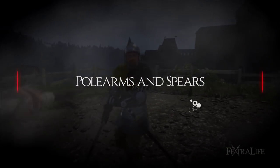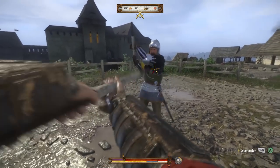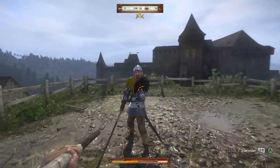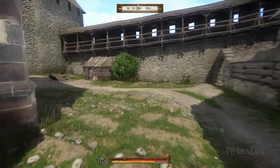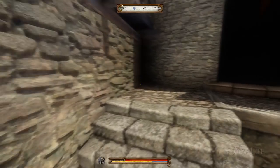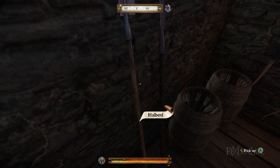Polearms have the longest reach of any weapon in the game and deal particularly good stab and slash damage, scaling with strength at around 2% damage per point. These weapons cannot be stored in your inventory, but can be picked up and wielded whenever you need a long-reaching weapon. You can usually find them in armories or places where guards frequent.